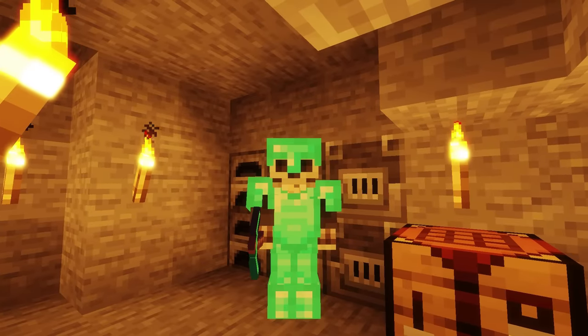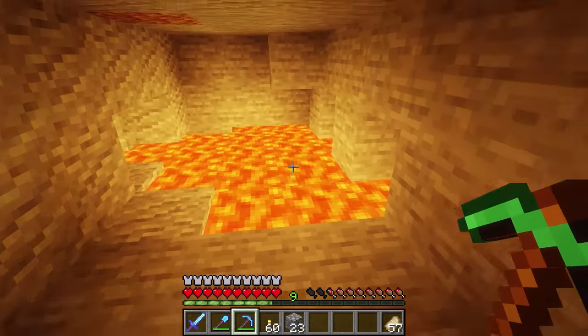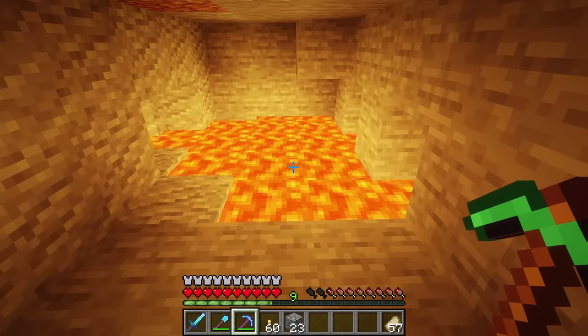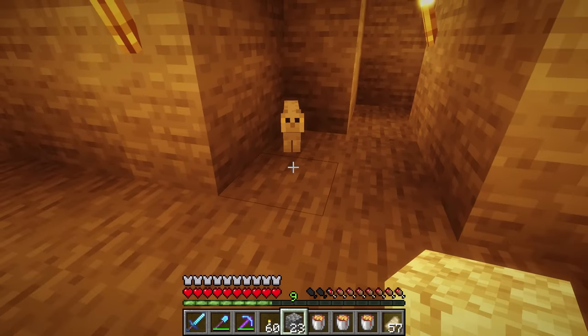Hey, Spy here, and welcome back to another Minecraft episode. So I was just in my cave here doing some mining when I came across this lava, and then an idea sprung in my head — the idea is to build a brand new secret base underneath some lava. I have Mr. Spinners Wiggles with me today, so he's gonna be helping me build this base.